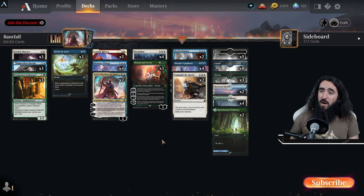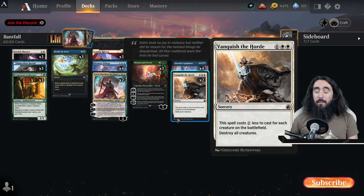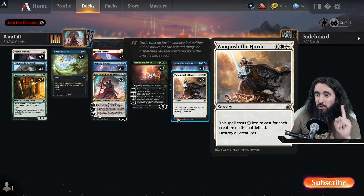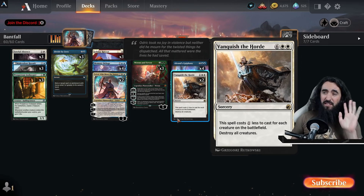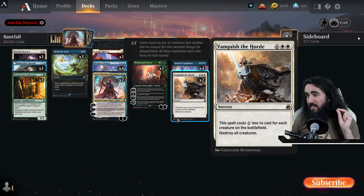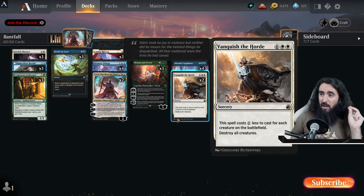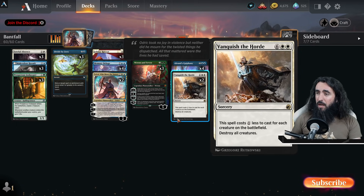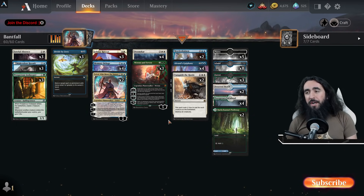We have another new card: Vanquish the Horde. This is an eight-cost destroy-all-creatures spell, but it costs one less for each creature on the battlefield. So if the opponent has three creatures, this costs five. If you have two creatures and the opponent has three, this costs three. And if there are six creatures on the field, all you need is two white to wipe the board.